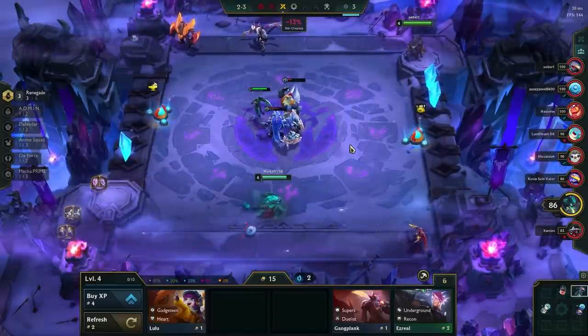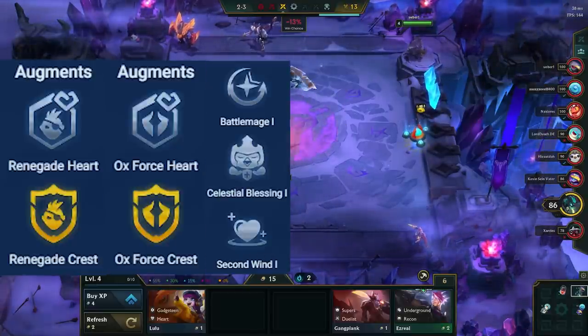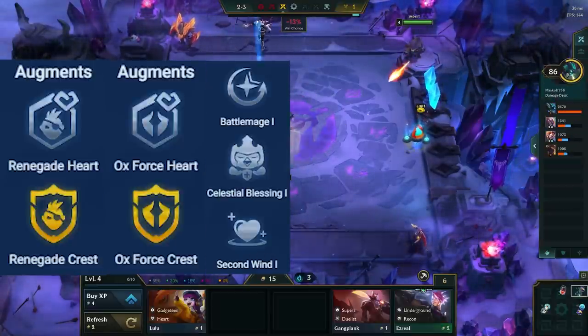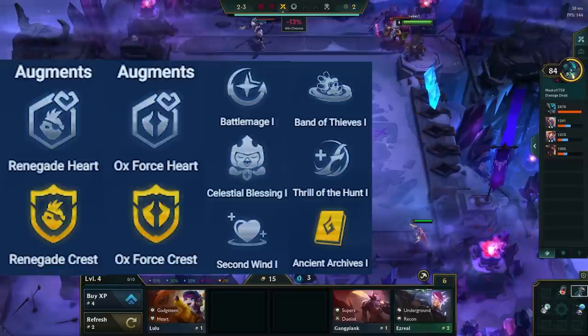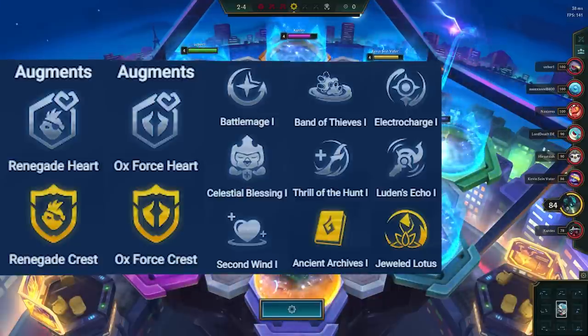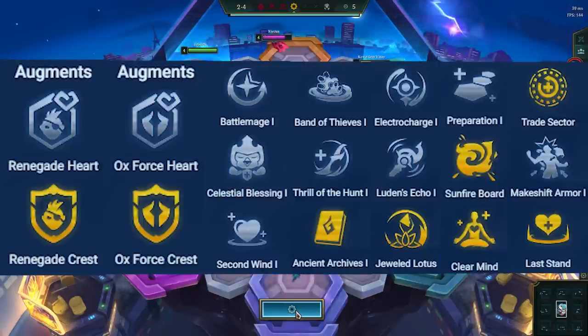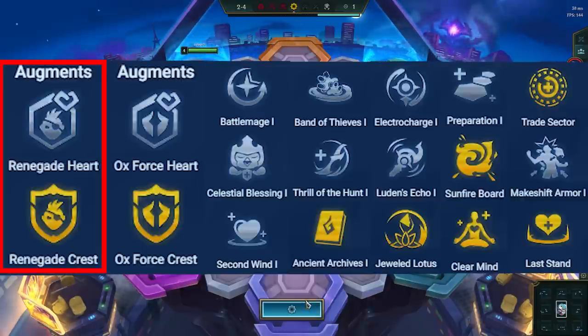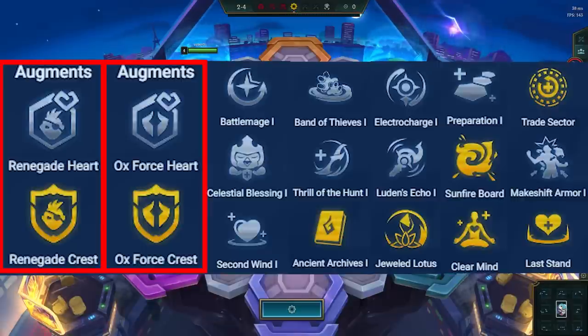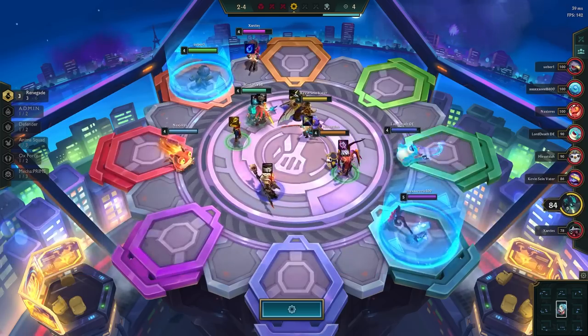The best non-hero augments for this comp are Renegade Heart or Crest, Oxfords Heart or Crest, Battlemage, Celestial Blessing, Second Wind, Ban of Thieves, Thrill of the Hunt, Ancient Archives, Electro Charge, Luden's Echo, Jeweled Lotus, Preparation, Sunfire Board, Clear Mind, Trade Sector, Makeshift Armor, and Last Stand. The best ones out of those are Renegade Heart or Crest, Oxfords Heart or Crest, Battlemage, Celestial Blessing, Ancient Archives, Electro Charge, and Luden's Echo.